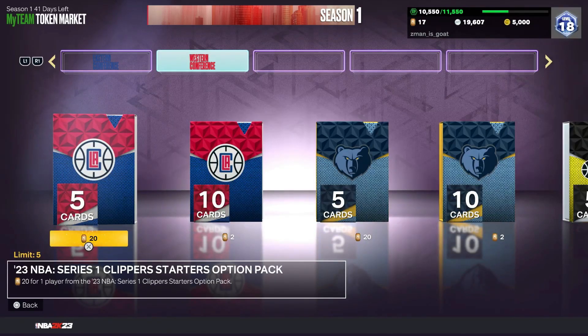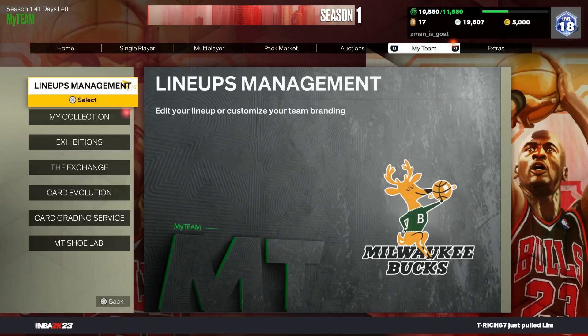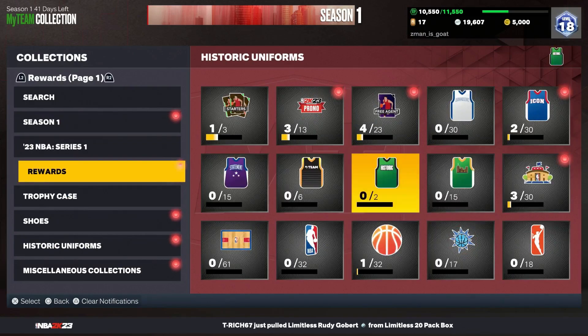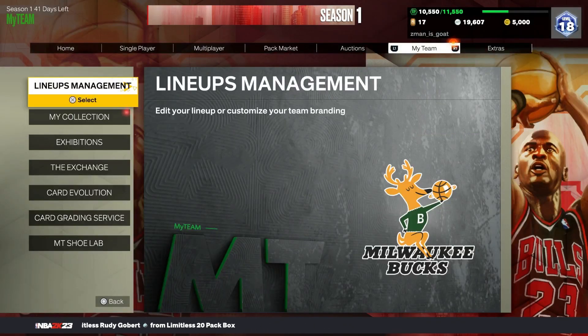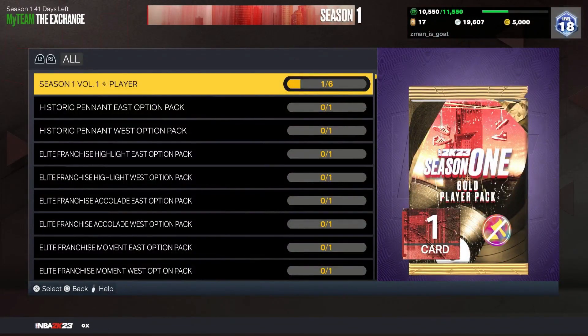On the right of Western Conference on the top, if you go one more over to the right there would be these packs for one token. I actually opened them already. Open all of them — they're one token each, they're really cheap. So we're gonna do that.